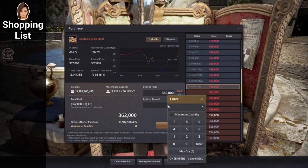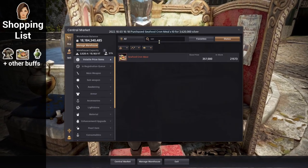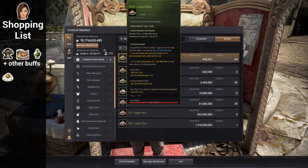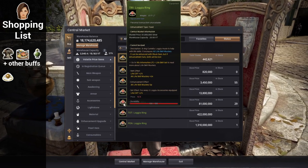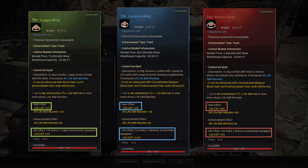As a baseline, you can grab farmer's clothes at plus 1 or plus 2 off the market, as well as seafood crown and verdure. For accessories, just use whatever you have on your main life skiller. If you don't have any accessories, this would be a great time to buy at least Trilogia off the market. Mastery accessories not only give life skill mastery, which has no meaning for farming, but also a bit of life EXP.